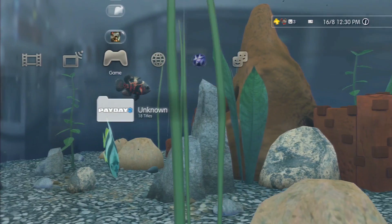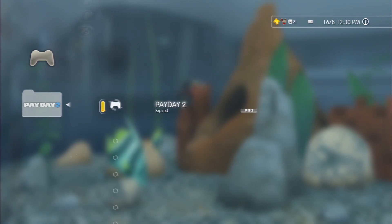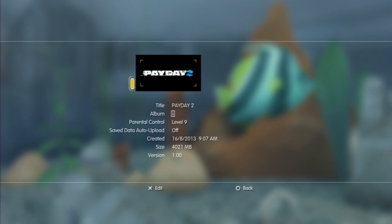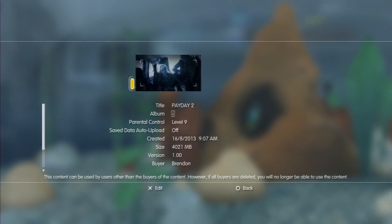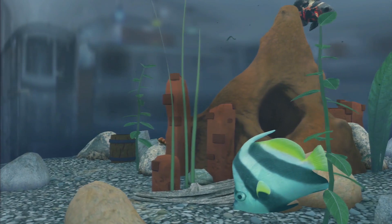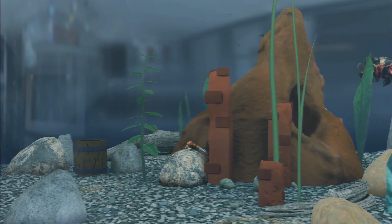When it comes into your downloads — as you see I've got Payday 2 — it will still say that it's a trial. I've used the hour up and it says it's expired. If I go to information you can see 'expired' on the screen right there. It expired at 12:09pm and it's now 12:31pm. So just watch this — I'm going to click on it. It will say please wait. And there you go, straight onto the game.